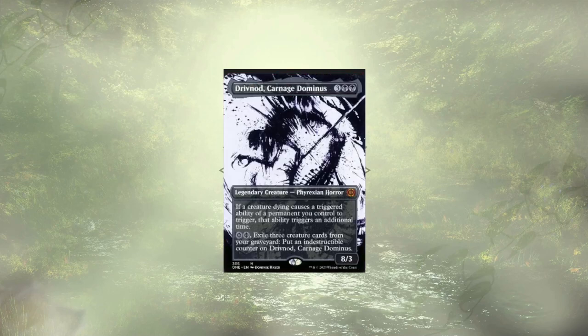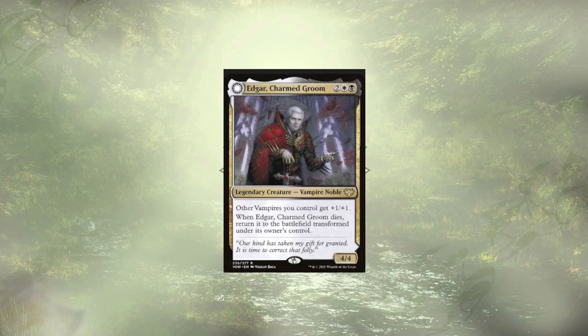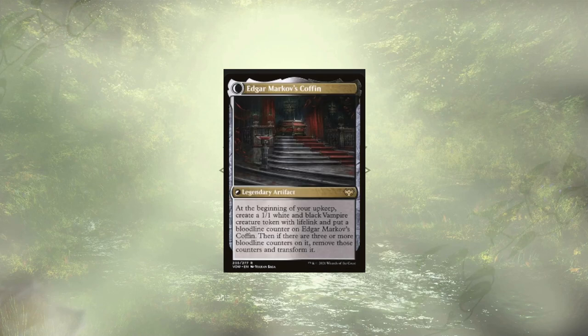Drivnod, Carnage Dominus is another death-doubling kind of guy. They're a little more expensive than Teysa to cast, and also just to pick up. They can be made indestructible, which is their big benefit, but I think Teysa is good for now. Edgar Charmed Groom is a vampire lord that will transform upon death into Edgar Markov's Coffin, which will create vampires for us for three turns, only to return once more.